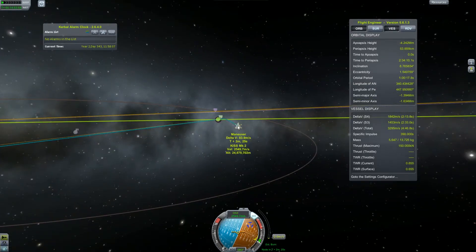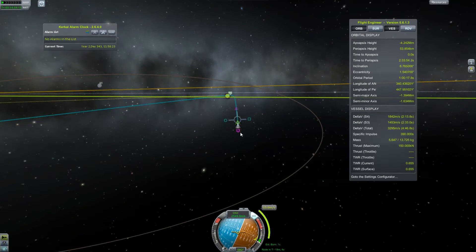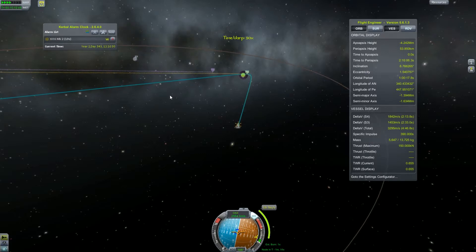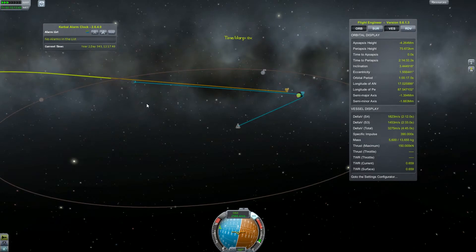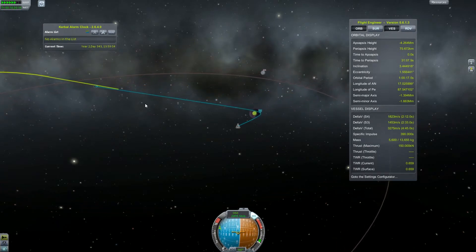And we are done. Our apoapsis is close enough to EVE but not close enough that we will land. We are doing small course corrections to bring it to somewhere around 75 kilometers — the altitude at which aerobraking around EVE is possible.